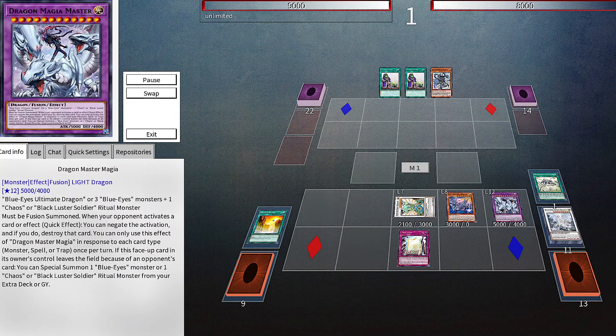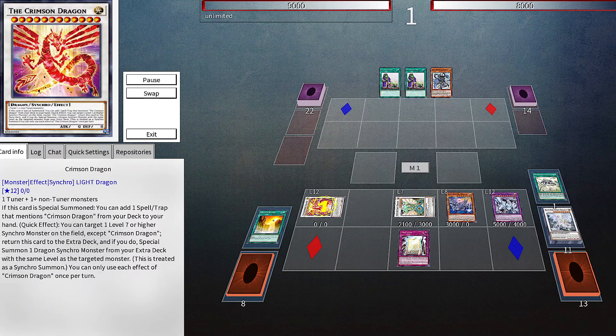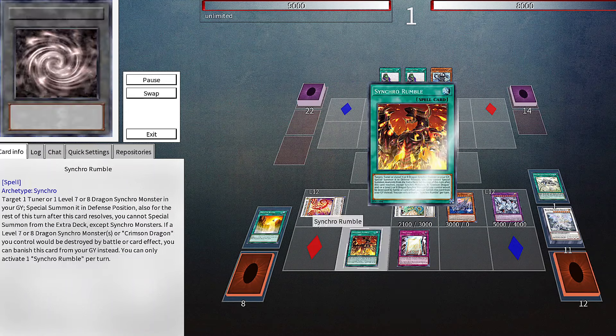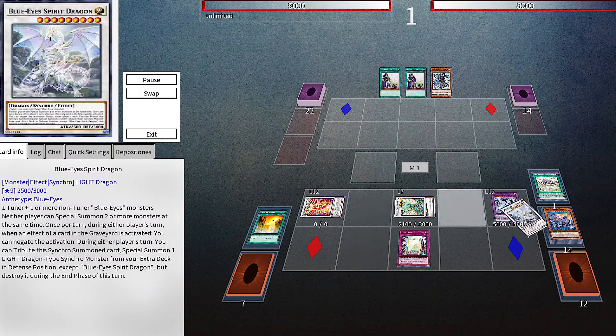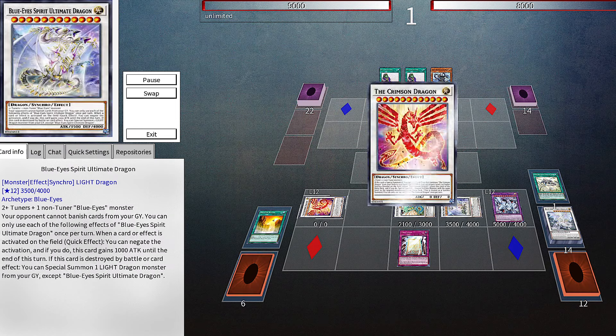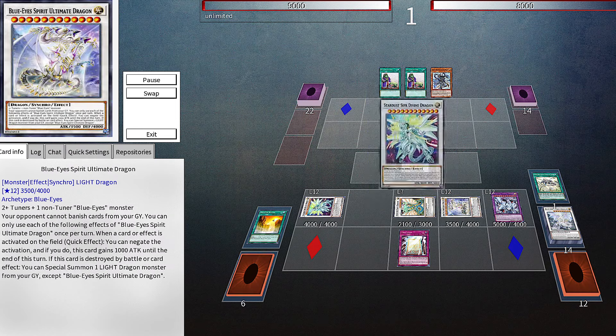With Ultimate Fusion we can summon the Master Magia now. We tag out Spirit Dragon for Crimson Dragon and add Synchro Rumble. A lot of lines include Crimson in this spell. Rumble summons Master and the Spirit summons Spirit Ultimate Dragon. With Crimson we summon Stardust Cypher Dragon — another card that sees a lot of play in Blue-Eyes.